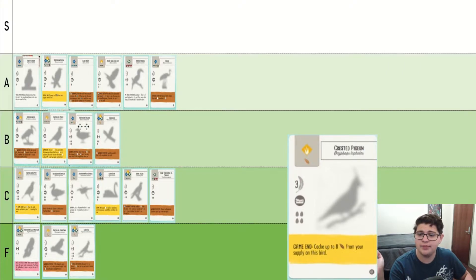Crested Pigeon, however — there are a lot of things where that can lead to you ending up with excess wheat, and Crested Pigeon capitalizes on that while also being cheap. I think it's at least B tier.